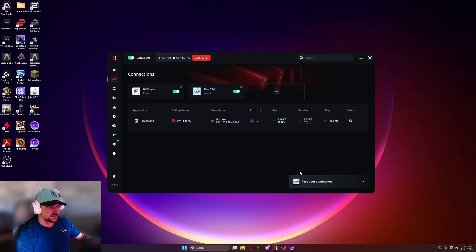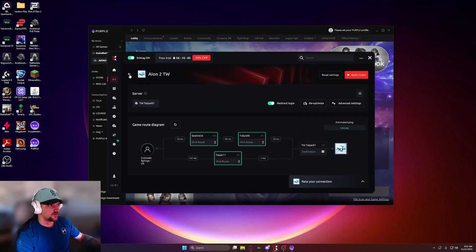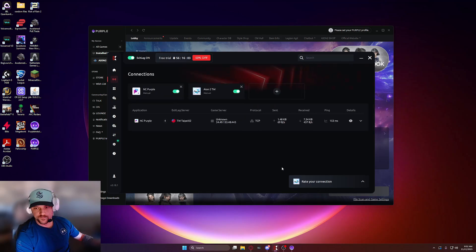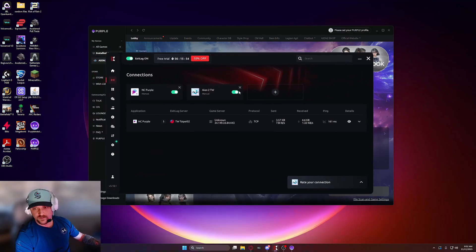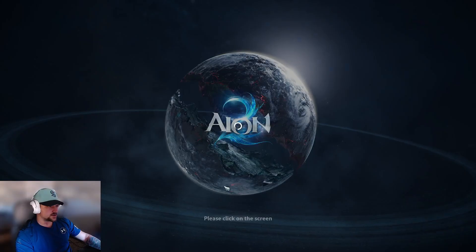The easiest way to tell if your ExitLag server is working or not is right here on the connections page. So I'm going to start the game. My Aeon 2 is on Type A1 right now. I'm going to give you an example of it working and an example of it not working so you guys can understand what I'm trying to say. After this loads — sorry that the game takes 500 years to load — this server was working for me earlier so this might actually work on the first try.